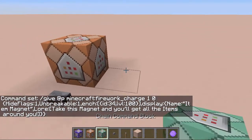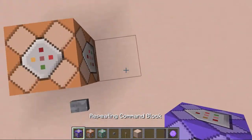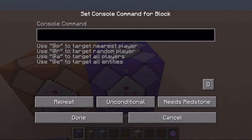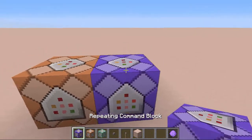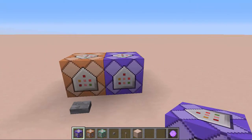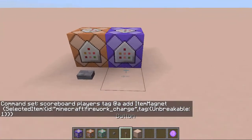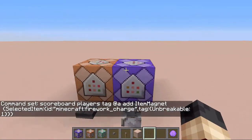After that, we are going to place a repeating command block facing up, which is unconditional and needs redstone to be powered and to be active. We then have to simply paste in the first command you will find in the description — labelled as repeating command block. Now we can paste in the first one and place a lever to activate it.